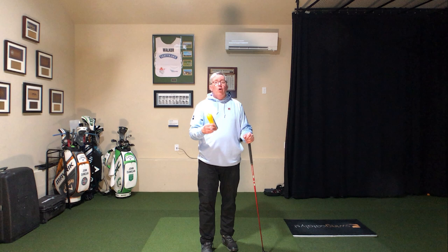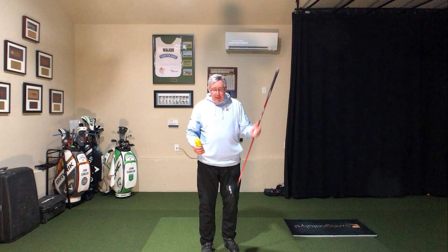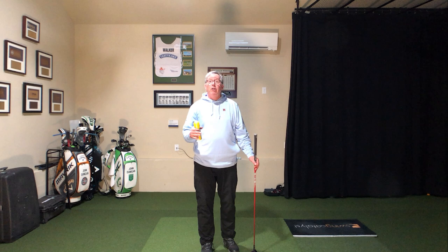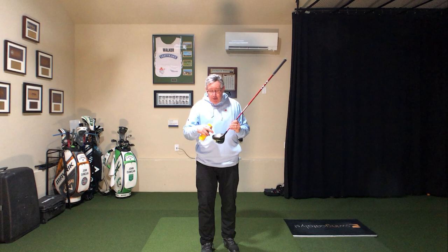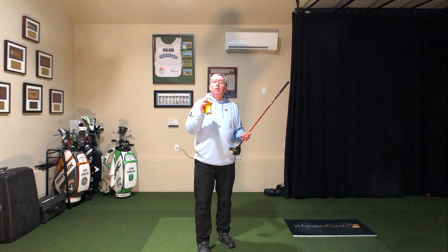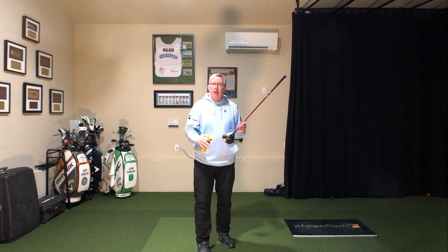If you hit that golf ball off the toe, it's going to put some hook spin on it. Off the heel is going to put some slice spin on it, regardless of your club delivery. You could be having the world's greatest draw swing, hit it a half inch off the heel, and it's slicing into the right trees. Get it on the center of the face. I have yet to see a golfer not improve their distribution of impact on the face immediately, just by spraying the face and being aware of it.